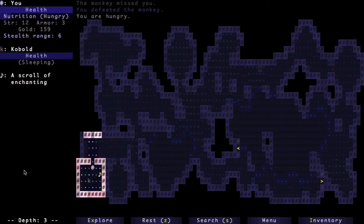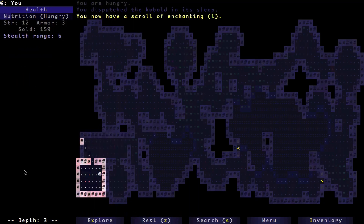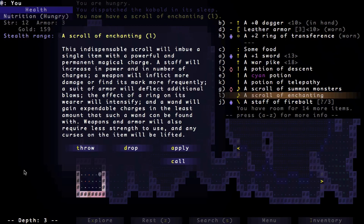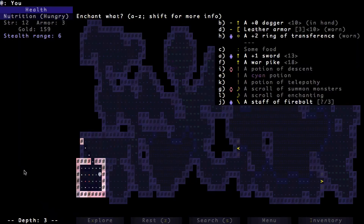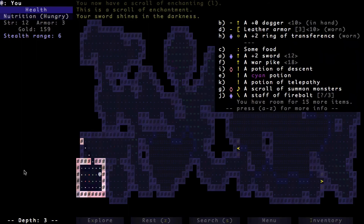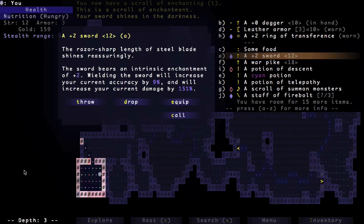Here's a kobold. And that's a scroll of enchanting — exactly what I'm looking for. I'm going to use my scroll of enchanting and apply it to the sword. Not only can I carry it now, but it's a plus-two sword because I've enchanted it twice. Hooray for me.